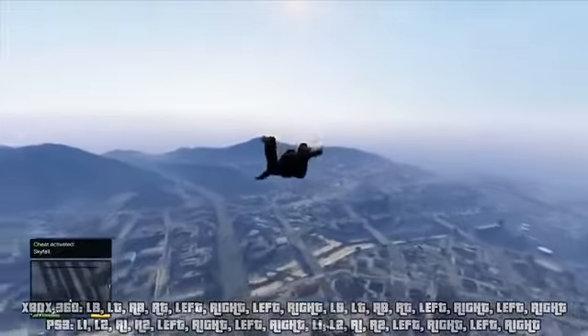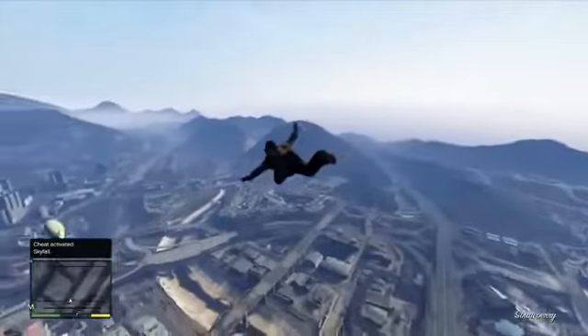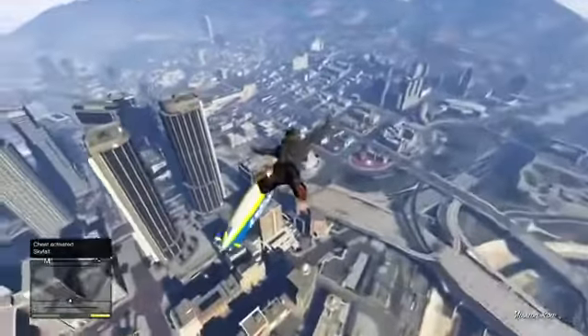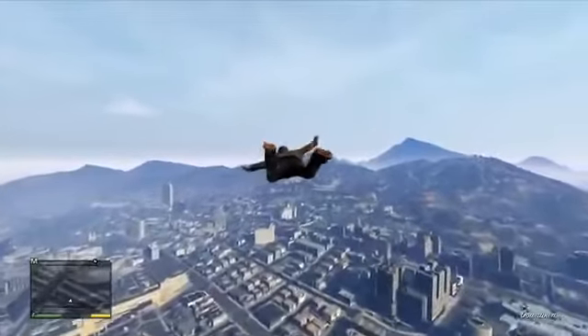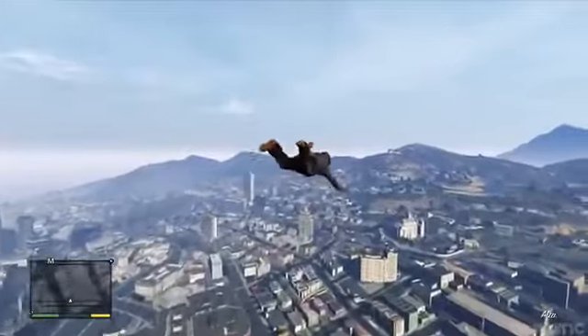Once you have activated the cheat, you'll spawn several hundred feet in the sky and you'll be flying like Superman. You're able to move yourself left and right as well as up and down. It's surprising how much fun you can have with this cheat — you can use it to land on top of buildings, get to certain locations, or even use it as a quick escape if you're being chased by the cops.